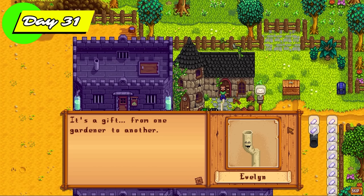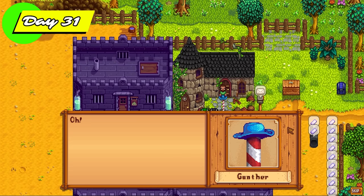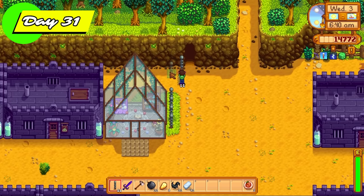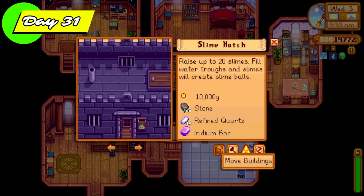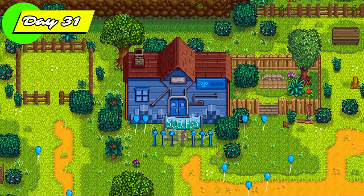We're also going to upgrade the axe to a gold axe so I can cut down trees a lot faster. This time we're smelting quartz into refined quartz because we need that to make more slime hutches. Day 31, a lovely visit from Evelyn — she gives us the garden path because we unlocked the greenhouse. Then Gunther visits and gives us the key to the sewer, meaning we can access the statue of uncertainty and swap around our professions to maximize resources gained every single day.